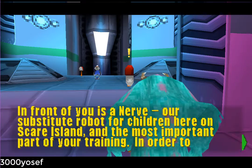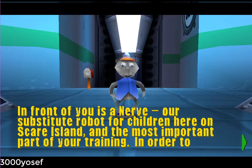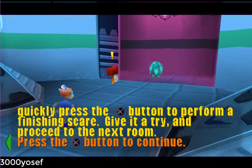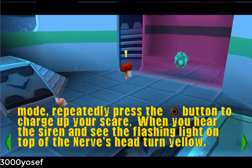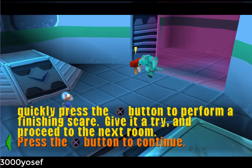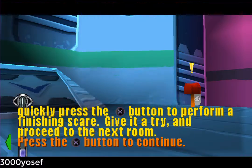In front of you is a nerve — our substitute robot for children here on Scare Island — and the most important part of your training. In order to graduate, you will be asked to find and scare nerves throughout the island. To do so, get close to the nerve and press the circle button once you're in scare range.